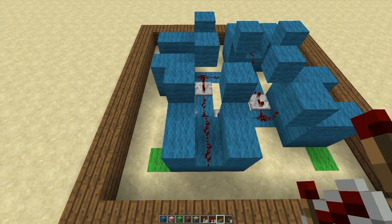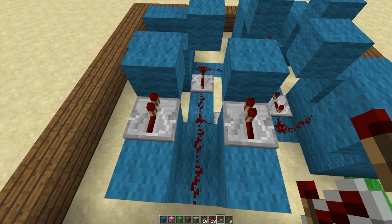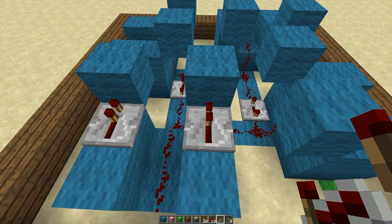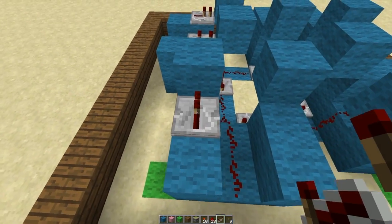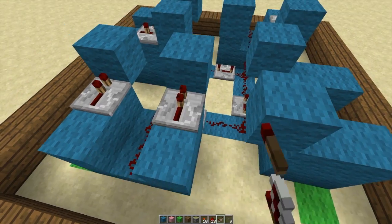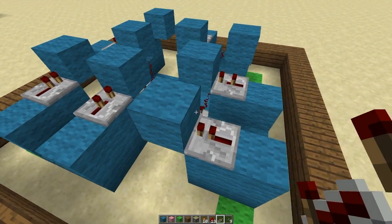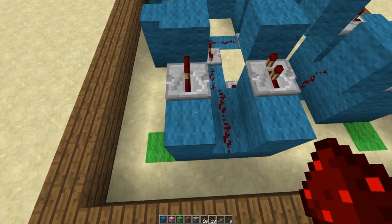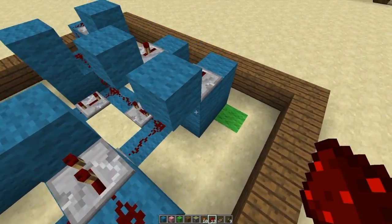So now we can go ahead and put repeaters pointing into these blocks, and the timing of these is very important. It goes 1 tick, 2 ticks — 1 tick on the left, 2 ticks on the right, alternating all the way around: 1, 2, 1, 2, 1. And we can go ahead and link it up with redstone on the back ends of them, just all the way around.